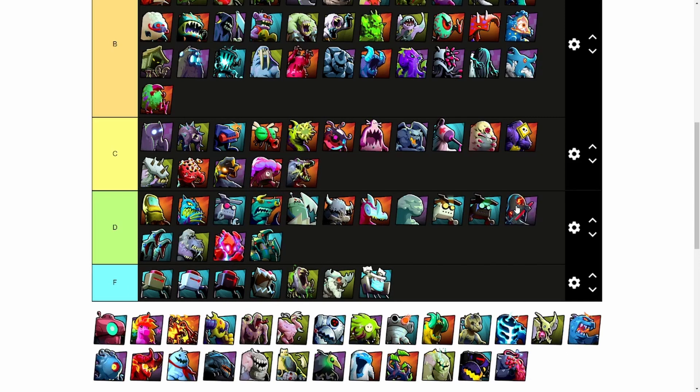Next we have Blastomatic. Blastomatic overall is a great counter to mechanicals but can also create destructive plays with its line attack. The only real problem with Blastomatic is the one movement, and in big maps this can sometimes cost the game. So Blastomatic will get a B.